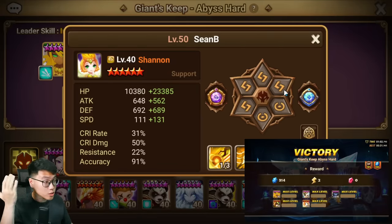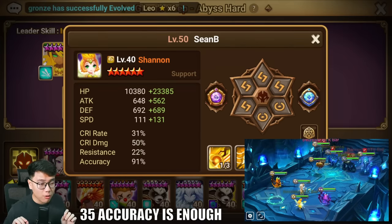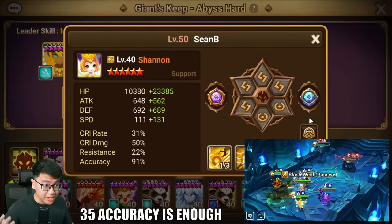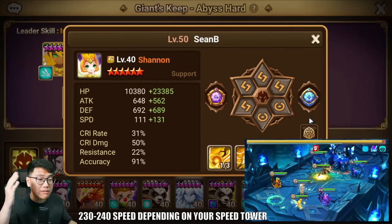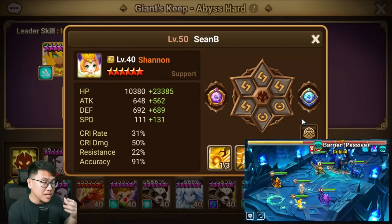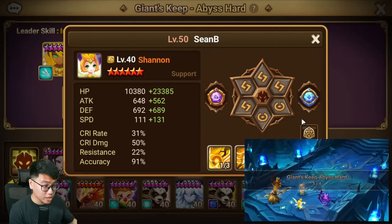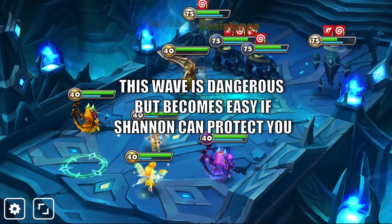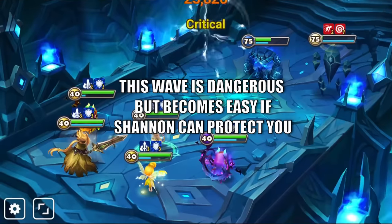First, we have Shannon on Despair or Swift, Speed, HP and HP. You actually don't need that much accuracy for this dungeon — the accuracy requirement is only 35%, so you can focus on having more attack, defense, or HP. I recommend anywhere from 230 to 240 speed before Speed Lead. If you have a Speed Lead on the team, you can reduce Shannon's speed by 20 and make her tankier. Shannon at 230 to 240 total speed can move two times before the trash wave, allowing her to buff defense or AOE attack to shut them down. If you let them attack you, you might die to the revenge in the boss stage.